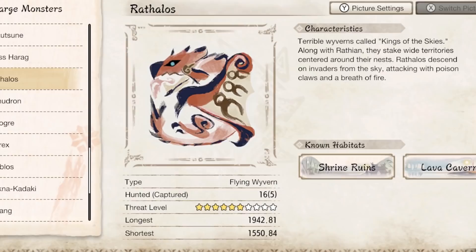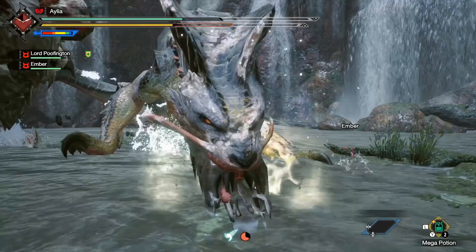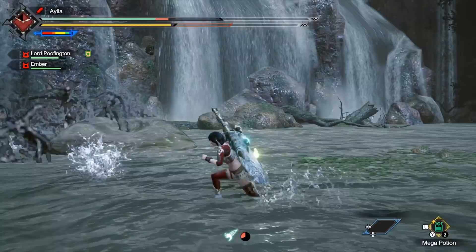Anyone else have to kill 21 Rathalosses before the damn ruby dropped to make that wonderful two-attack waste? No? Just me! Well, I would rather not go through that process again, and I genuinely don't want any of you guys to have to either. So here is my top 5 handy tips and tricks that will get you any monster part material you desire in record time.